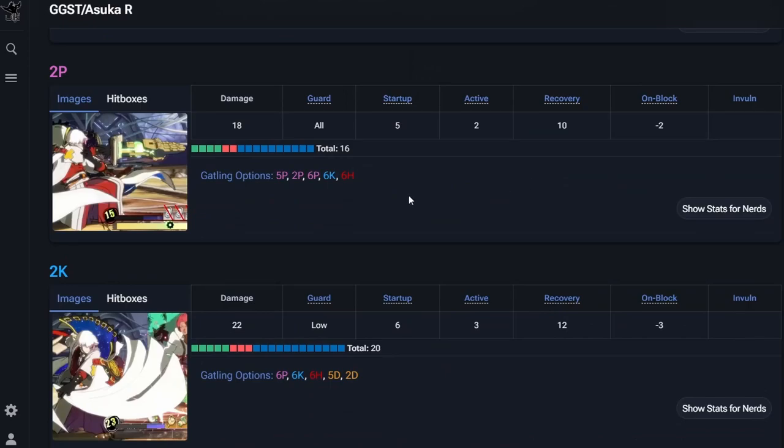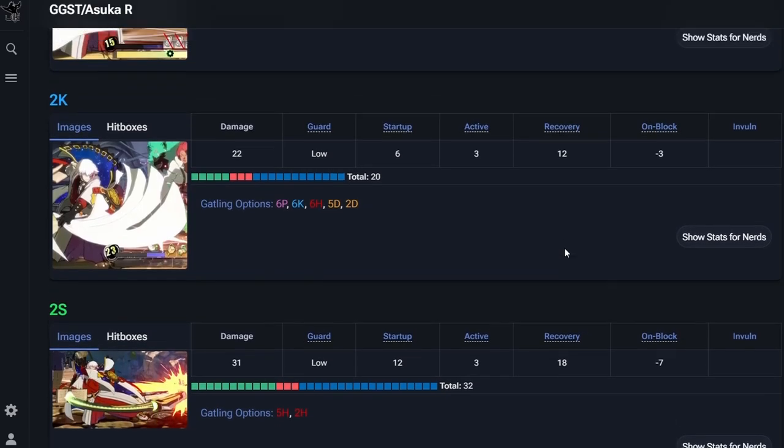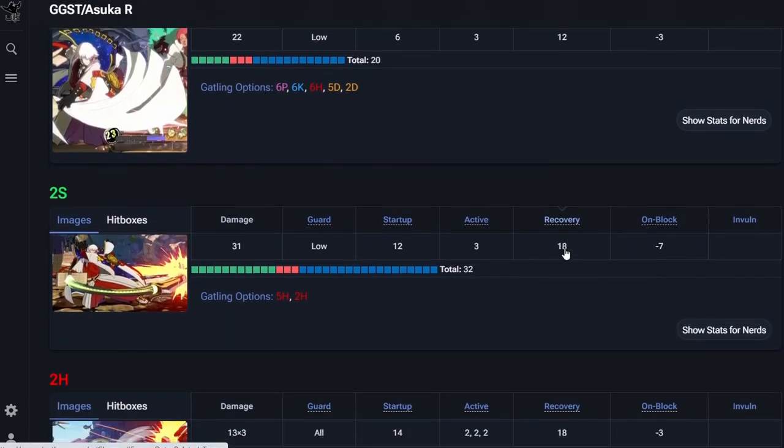5D has pretty decent range. 2P is five frames — characters usually have four frames or is that just Street Fighter 6? Minus two, whatever. 2K is also six frames, minus three — pretty similar to 5K but just hits low and is a little bit shorter reaching.